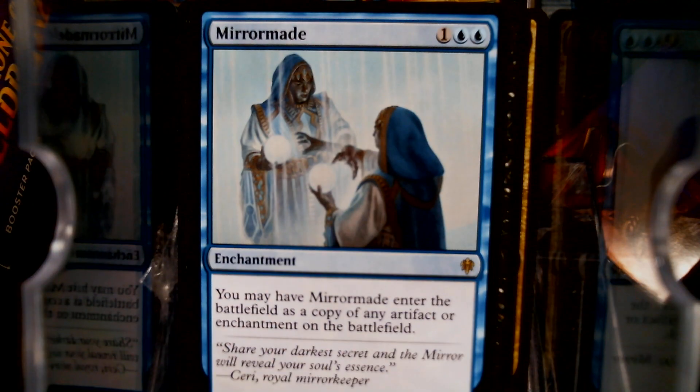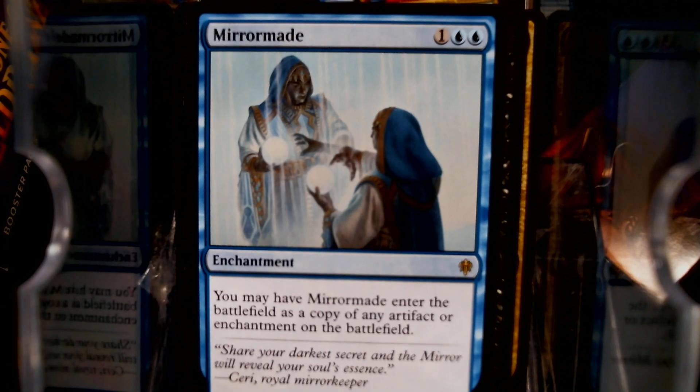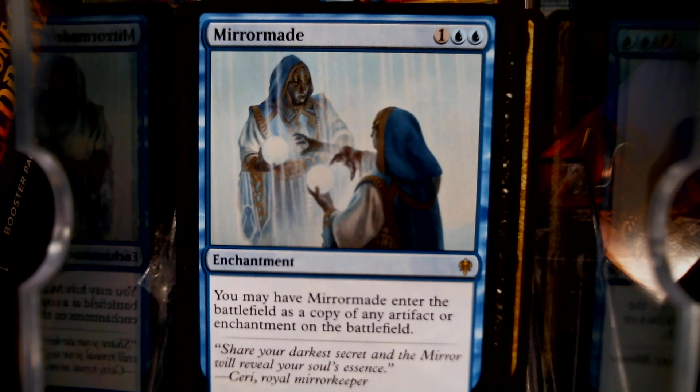We've got Mirror Maid — this excites me to no end. Copy enchantments for three mana, two colorless and a blue. Copy artifacts for a colorless and a blue. We're not going to get that rate anymore. This being either is outstanding. I see you can use this as another copy of all your copy artifacts, or another copy of all your copy enchantment stuff.